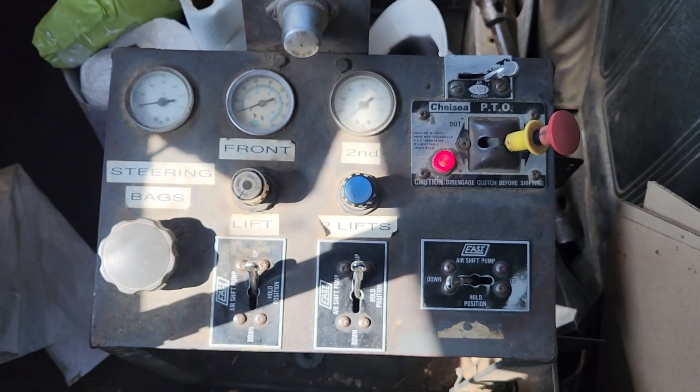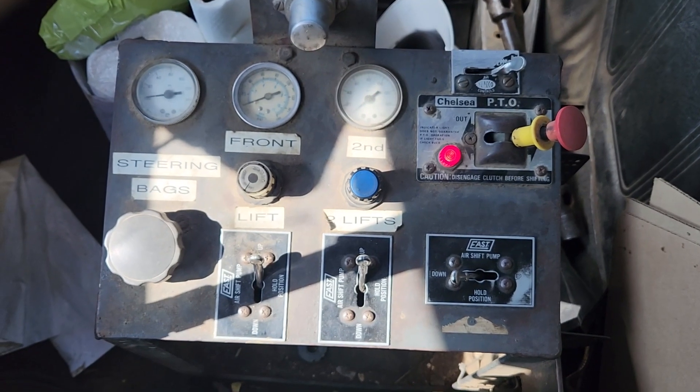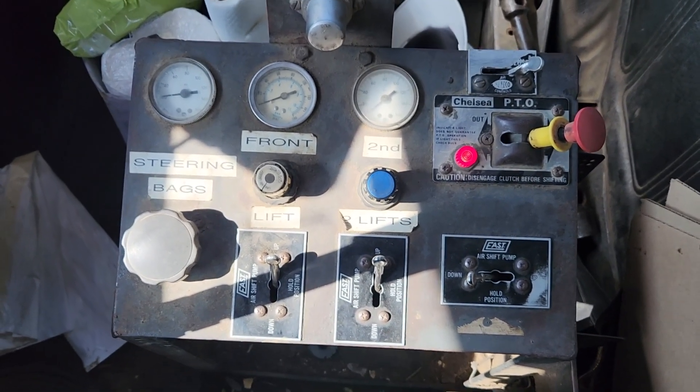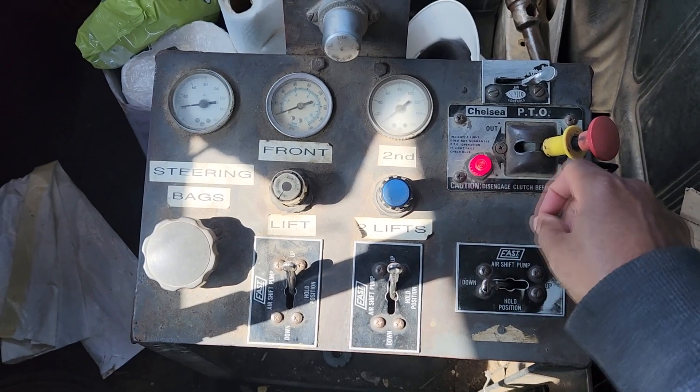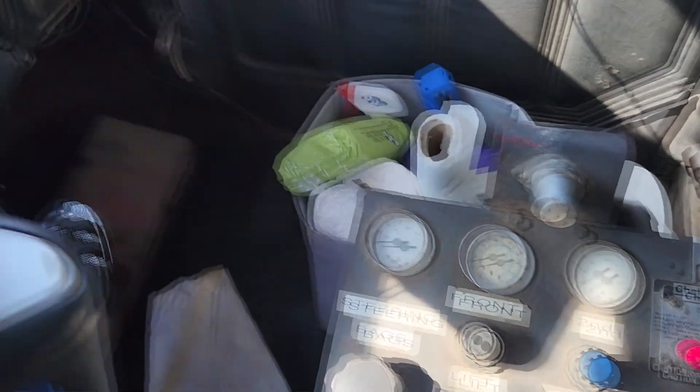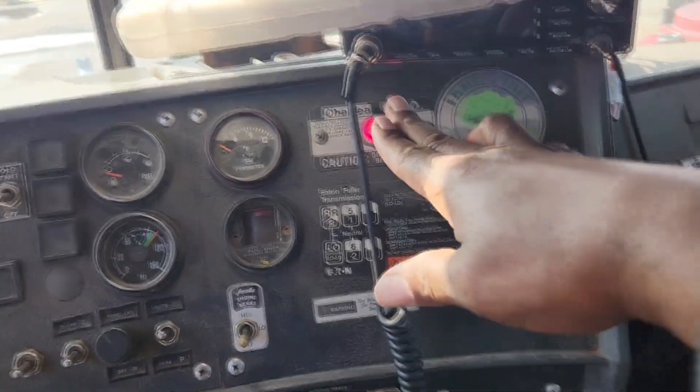Here's a quick little video of how to engage the PTO and to dump in the MAC. Right now you can see this red light is on, which is the light to indicate that the PTO is engaged. You also see that light here on the dash showing that the PTO is engaged.